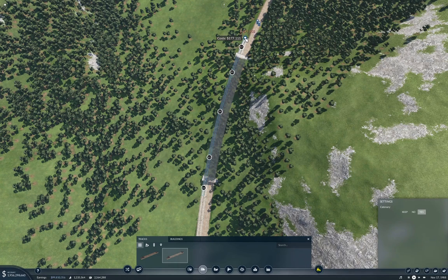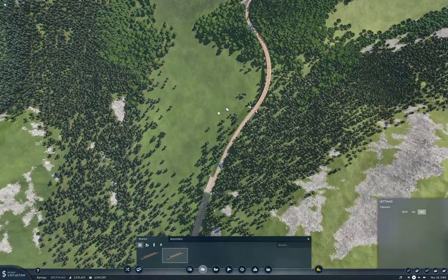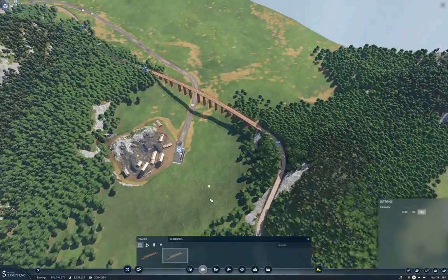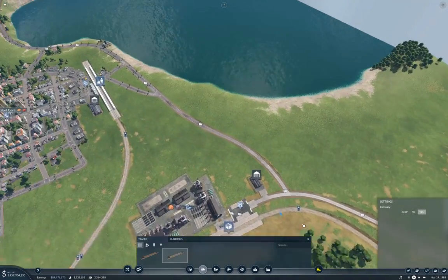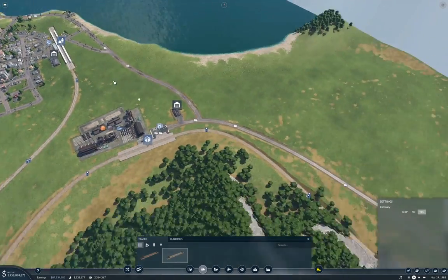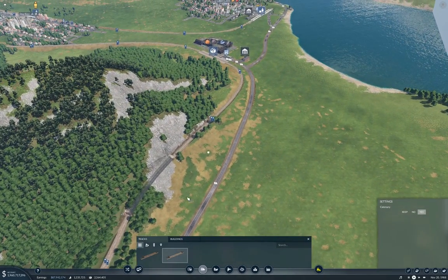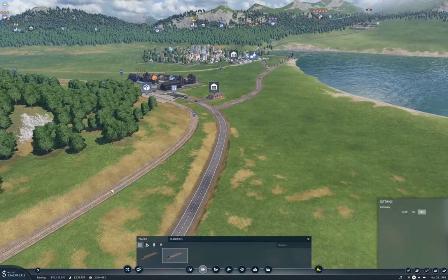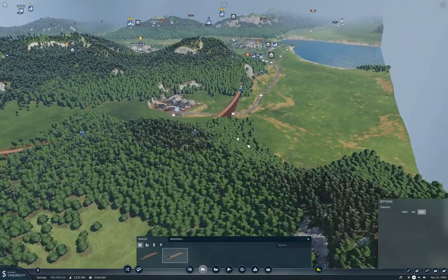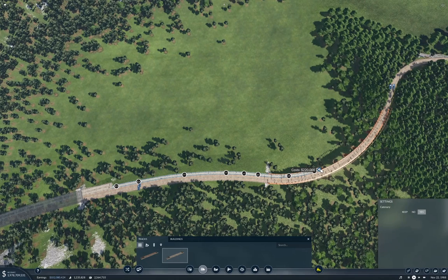I want to come down under here, though, because I want to be on this side of it so that I can get into here. Coming through there, but up and over — oh, that would probably look cooler. Okay, well, I'm going to try that. A bridge will not do.